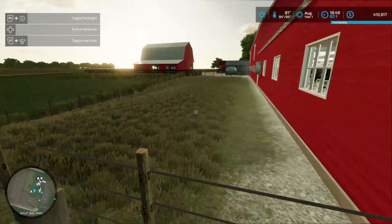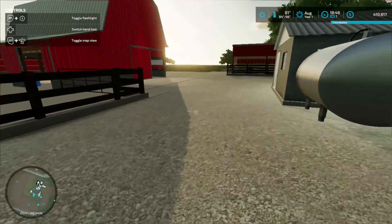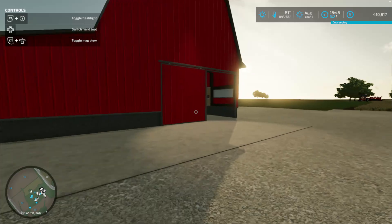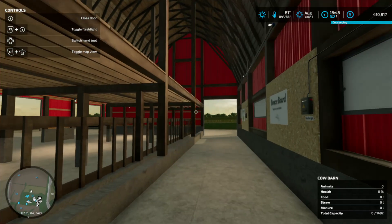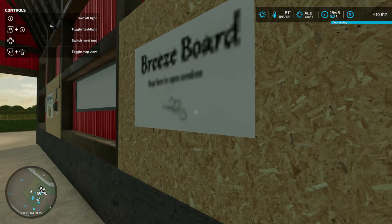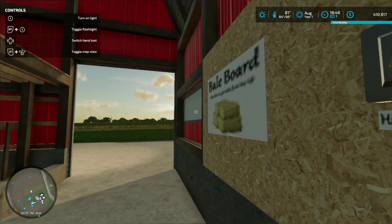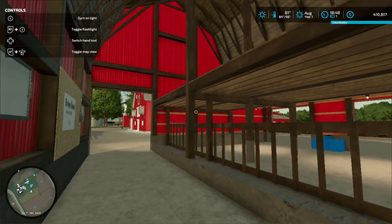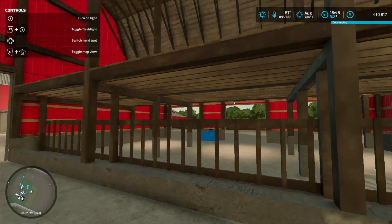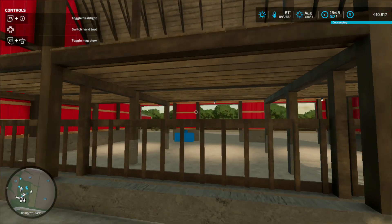Let's jump into the pasture for the cows. These next two barns - this barn right here is a steer/heifer barn that Pleasant Farms on Christmas Eve just dropped on his itch.io page, and I'm going to love using this for my heifers.